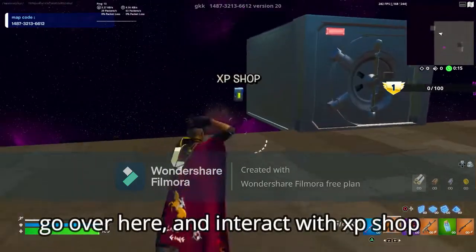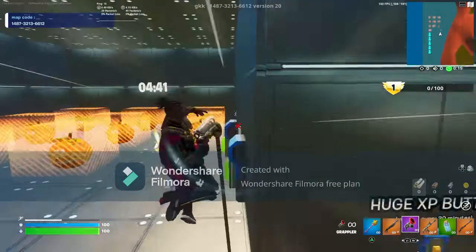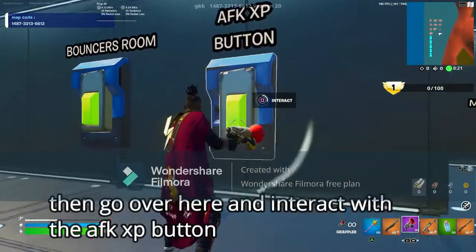Go over here and interact with the XP shop. Then go over here and interact with the AFK XP button.